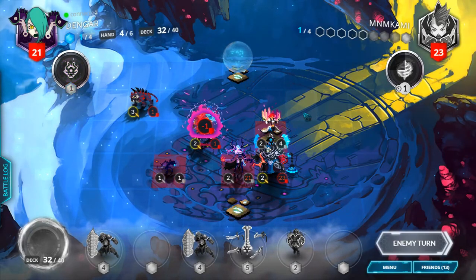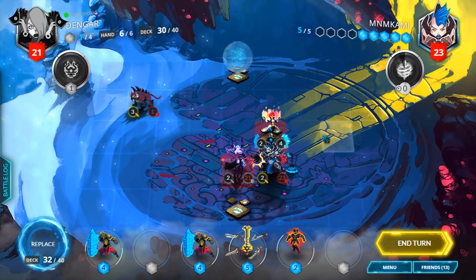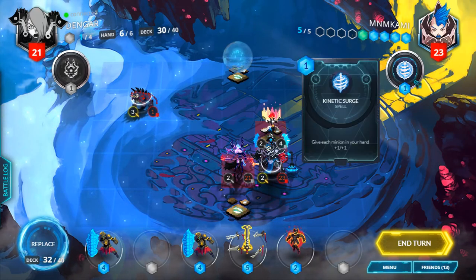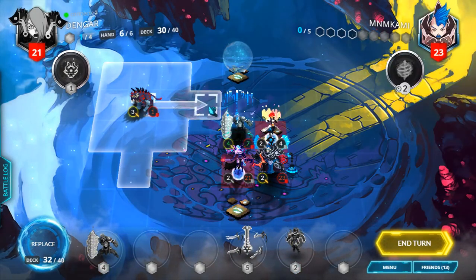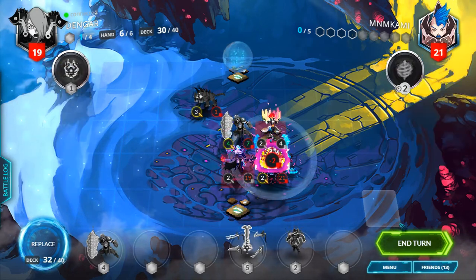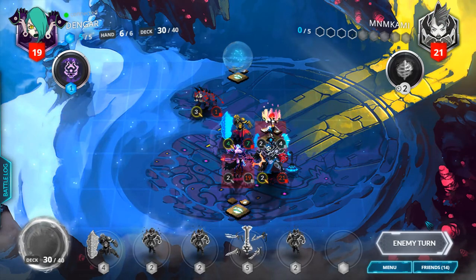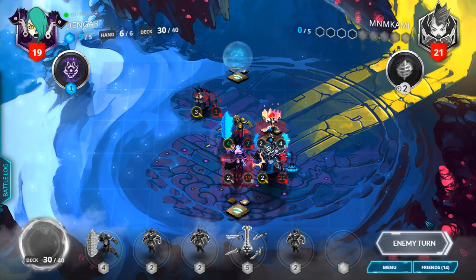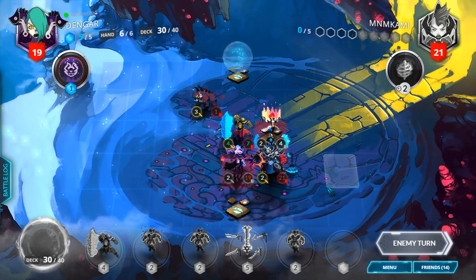A Spelljammer! Whoa, Nelly — a Spelljammer. So do we just kill it? No. We buff all our units in our hand. Do this, just go face. Look, if you're gonna give me Spelljammer charges, then by all means, I'm an aggressive deck — not as aggressive as aggressive should be, but quite aggressive nonetheless. So this is... seven, nine, plus nine damage — that's 18. I'm one off lethal.